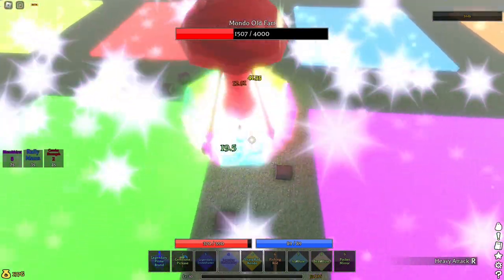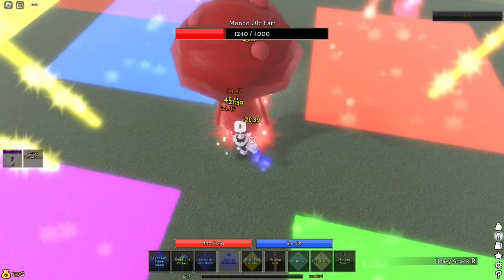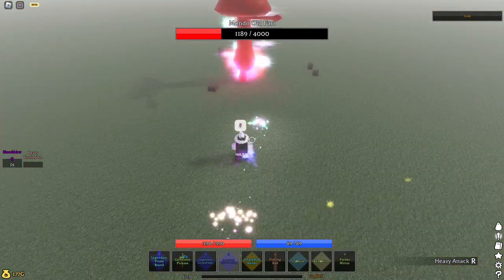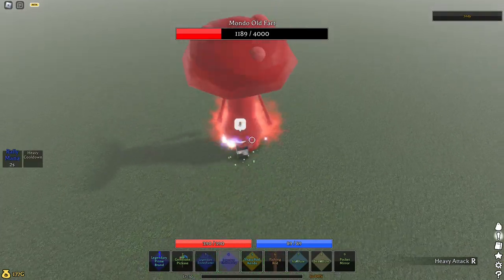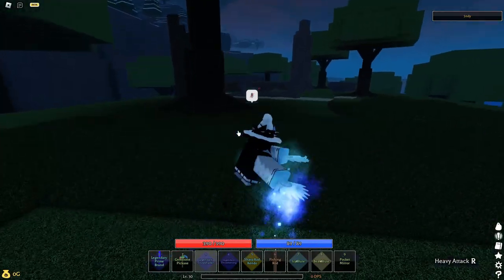Starting with fruits — fruits are the basic ingredients that will be the staple for your potions. Let's talk about all the fruits, their buffs, and how to acquire them. Most of these fruits can be bought from the Palm and Apple Merchant in the forest.